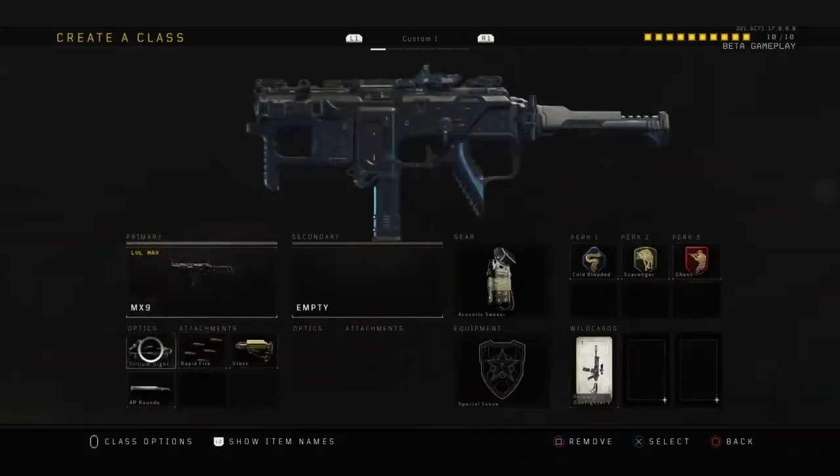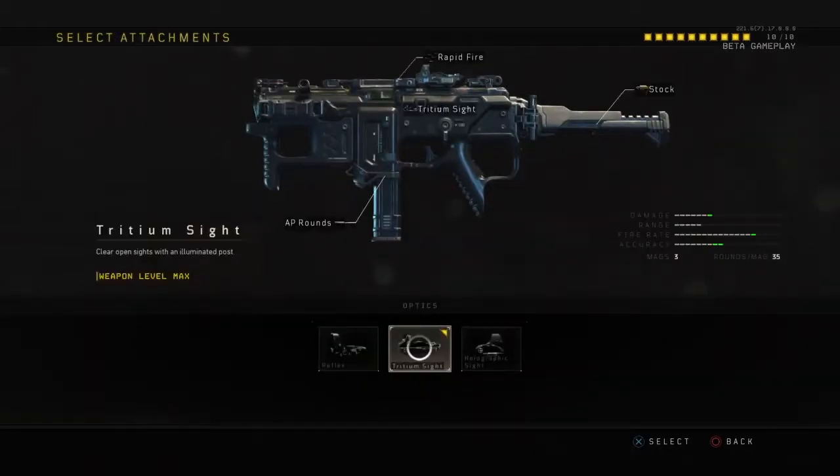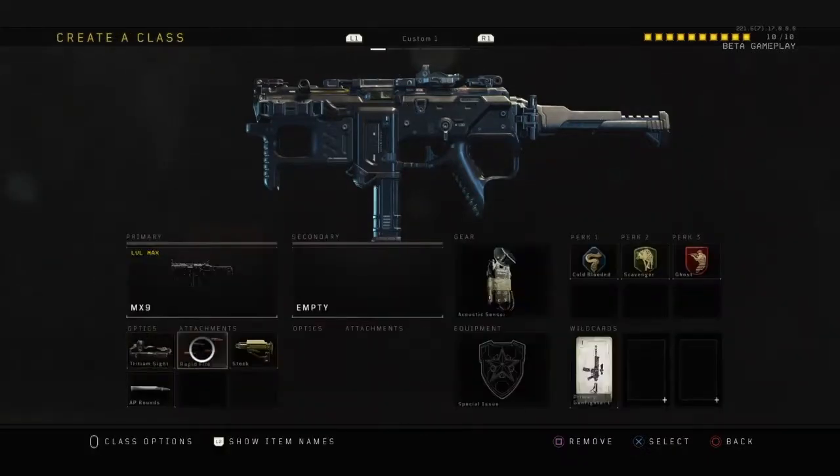So the attachments I'm using for this come down to preference. The Tritium sight — I use this purely because it's practically an ELO sight and I think it helps with the gun very well. I have Rapid Fire purely because, come on, it's Rapid Fire — who doesn't want to shoot more? Stock, purely because any gun that you can use Stock on, especially an SMG, I recommend highly.